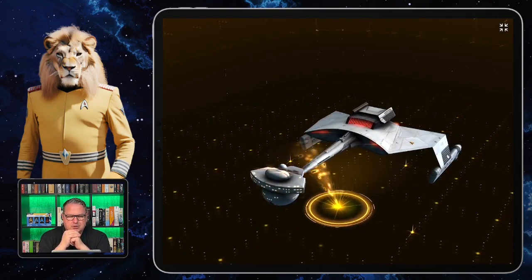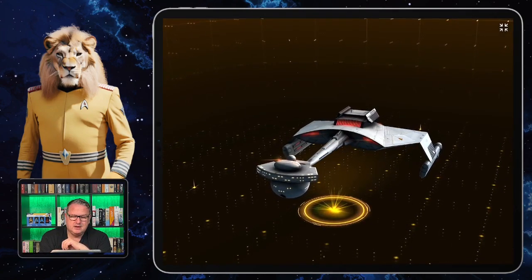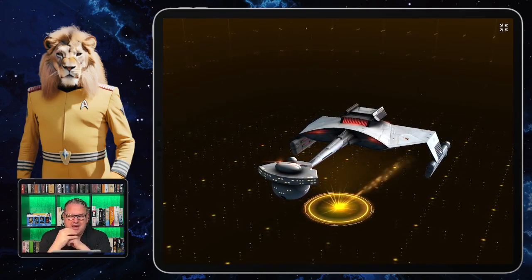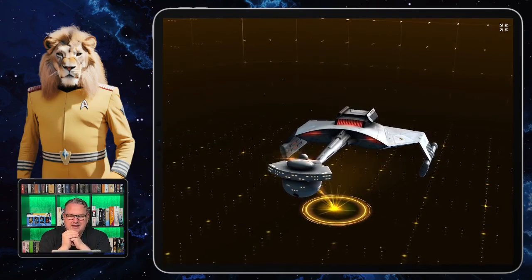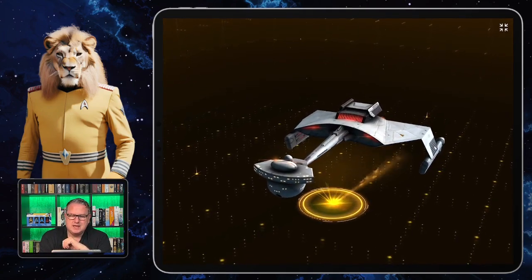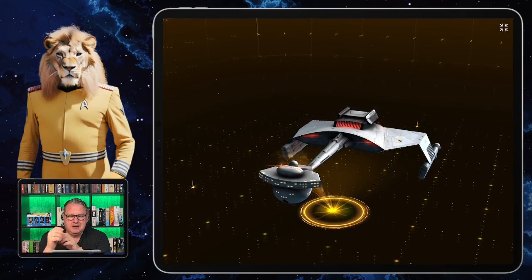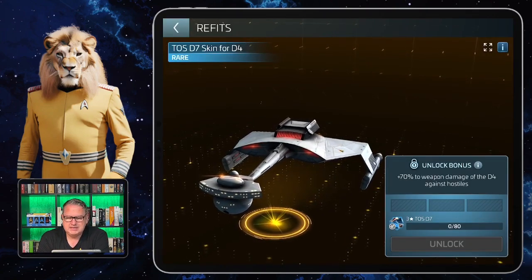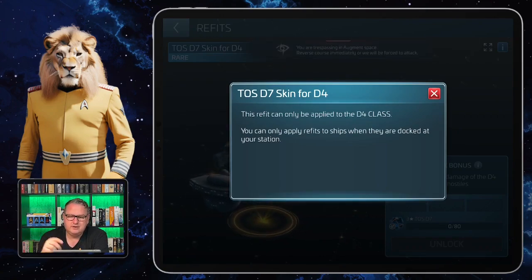Let's talk about the original series D7 skin for the D4. I really like it — I'm not the youngest guy, so I saw the original series a long time ago, and the D7 also appeared in the first movie. It's not my absolute favorite — that's the Romulan Bird of Prey skin — but I do like it. It's a rare skin and, as usual, it only works for the D4 class and can only be applied when the D4 is in the dock.